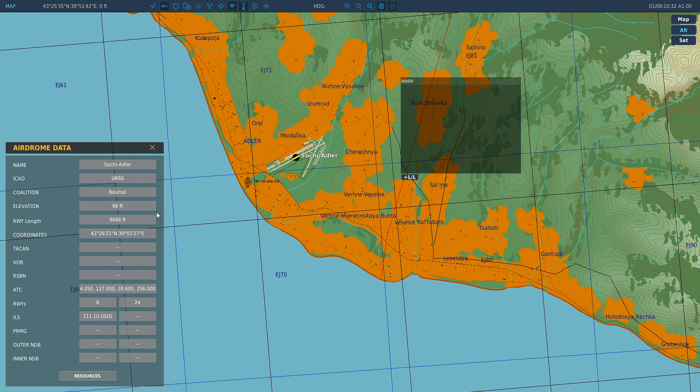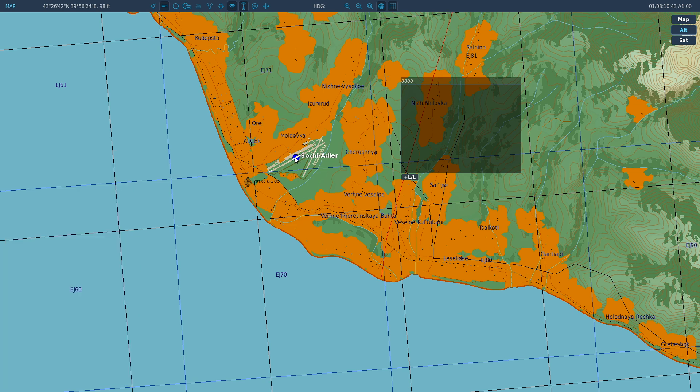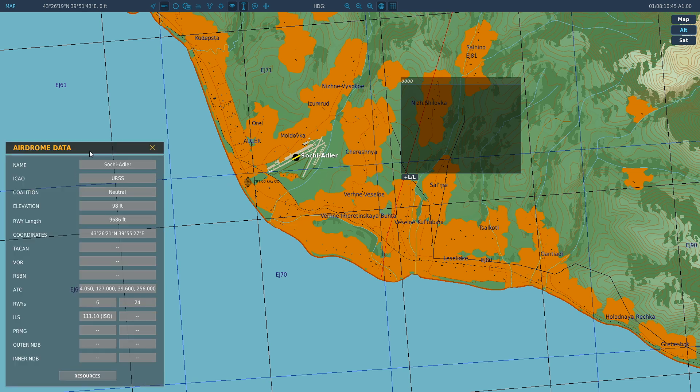We're going to use Sochi as our waypoint. There are a couple of ways to get your information for waypoint entry. You can click on the blue airfield icon — that brings up your aerodrome data and gives you your coordinates. So 43, 26, 21 North, 39, 55, 27 East. It also gives you altitude — elevation 98 feet. You're going to need the coordinates and the elevation to put your waypoint in and make it accurate.